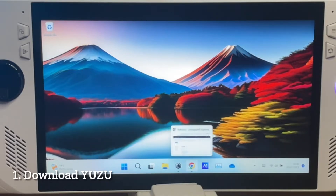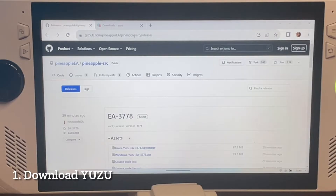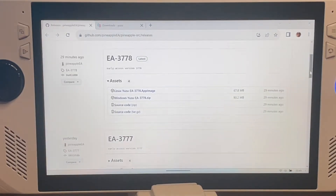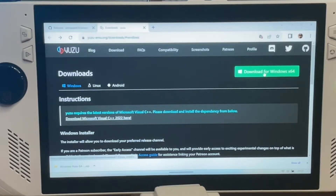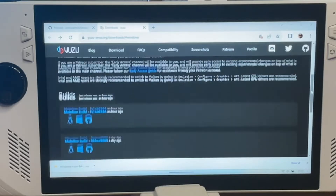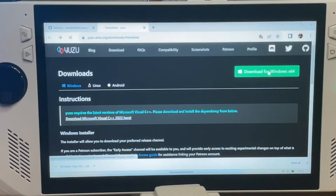Let's dive straight in and start with step 1, which is downloading Yuzu. The link is in the description. You have a choice to make here: if you're playing all the Switch titles, then the standard stable version, which is currently 3778 at the time of recording, will be fine. But if you're playing stuff that's tricky to emulate, then I'd highly recommend going for the early access version direct from the Yuzu website, as it's also a great way to support the awesome Yuzu developers.